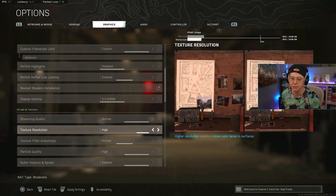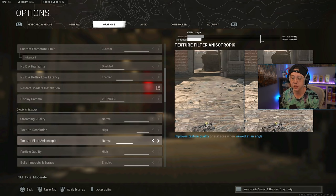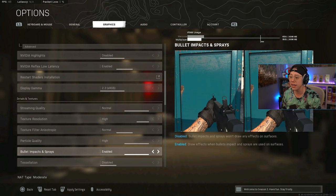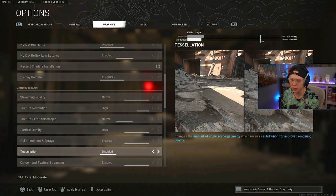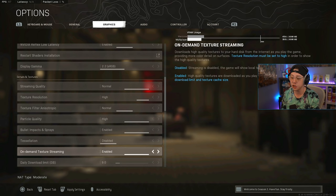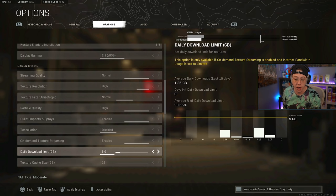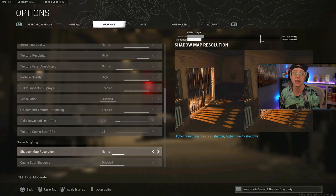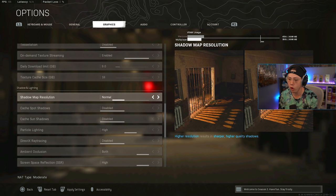Texture filter is on Normal — it looks fine and turning it to High won't make much difference. Particle quality is on High so distant effects are clearer. Bullet impacts and sprays I have on — it's useful to see where that's happening on the map. Tessellation is disabled; it doesn't make much difference visually. On-demand texture streaming I have on with settings at 9 and 16 — I'm not entirely sure what it does, but I haven't noticed any drawbacks.